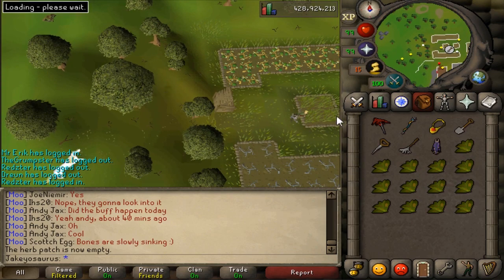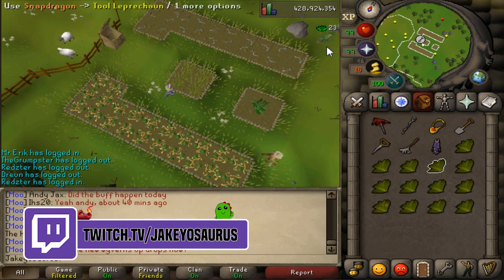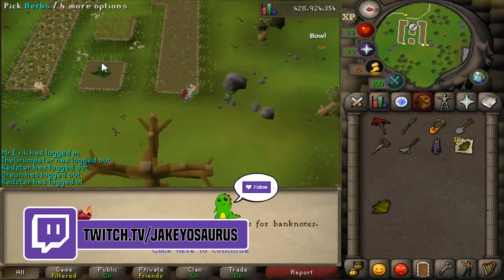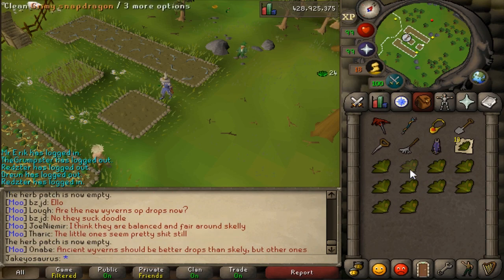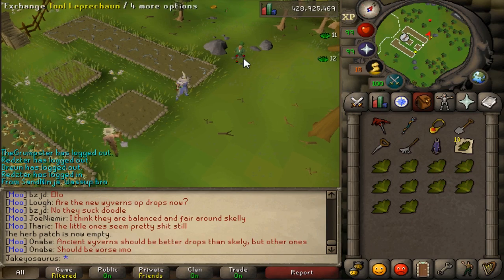So if I had used Super Compost I would have only got 12 with the same RNG. Now let's go to the Ardy farm — I put Super Compost in this patch just to show a difference, but RNG might still say I get more from this patch. I'm also wearing Magic Secateurs which give you extra herbs. From this patch I got 10, so if it had Ultra Compost in it I would have got 11 rather than 10, assuming the same RNG.